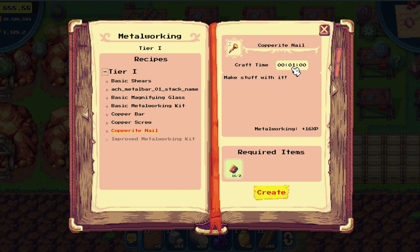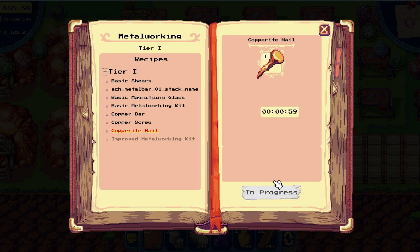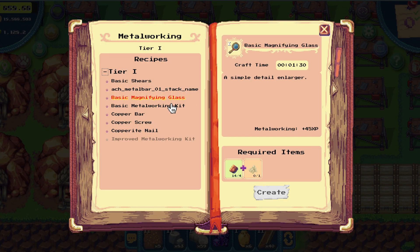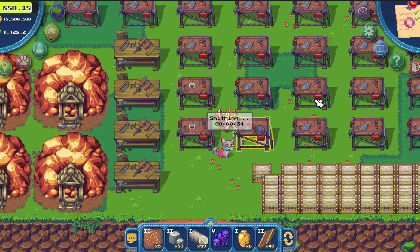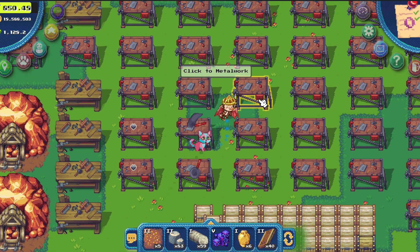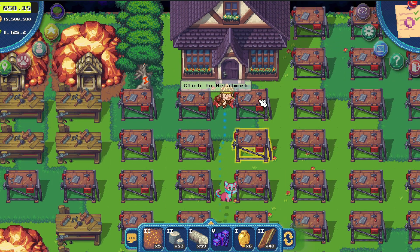They keep increasing the time on those. I swear they were 12 seconds, then 30 seconds and now they increased it to one minute. Stuff is still changing. They added some bulk crafting. So if you craft stuff that takes 80 minutes, you will need more than six. With copper screws taking 12 seconds, with six of those, you can just permanently craft screws. So we need to wait and see what are the final times on those. You want to have the option to have more rather than less.